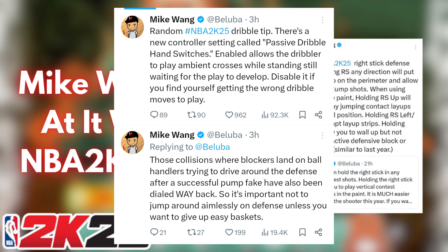Another dribble tip is that there's a new controller setting called Passive Dribble Hand Switches. Enabled allows the dribbler to play ambient crosses while standing still, waiting for the play to develop. Disable it if you find yourself getting the wrong dribble moves to play. Basically, the character will just randomly dribble when standing still and switch hands — things like that — which could be a bad thing or could be a good thing.